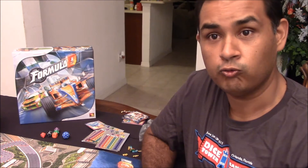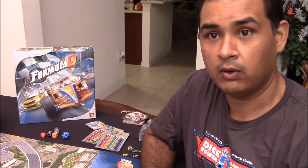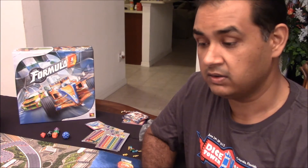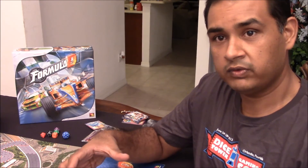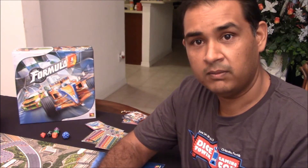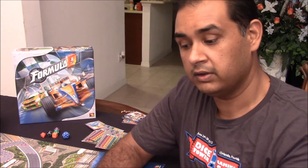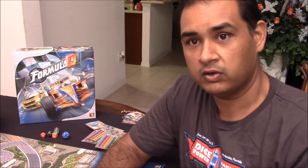In essence, Formula D is a roll-to-move game with resource management. You're trying to manage the wear and tear on your car — balancing tires, engine, gearbox, and suspension. Because of that, you're trying to push your luck. Sometimes you don't get the rolls you need and fall behind, so you try to stay in your current gear. Instead of slowing down on a turn, you might even speed up, counting out the length of the turn to stay in gear and try to roll that certain number — though you risk overshooting and losing a tire or brake.